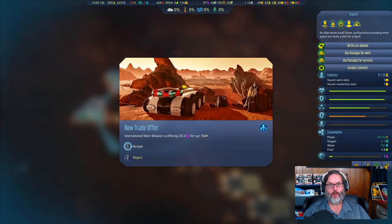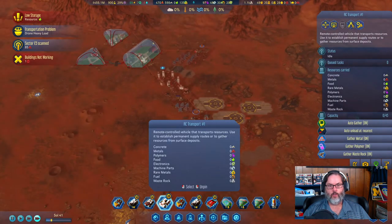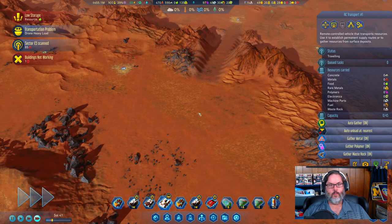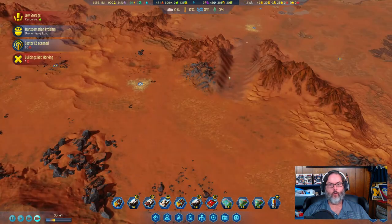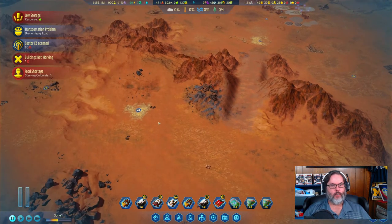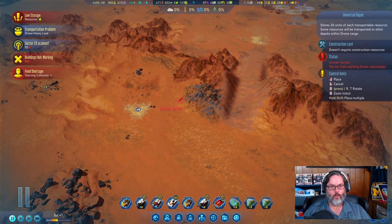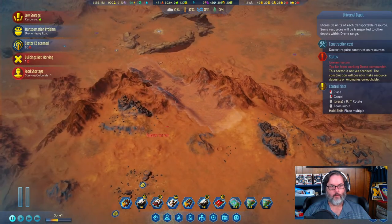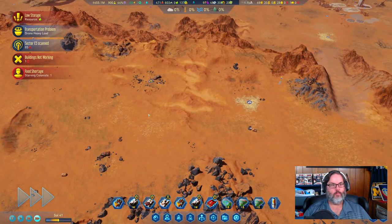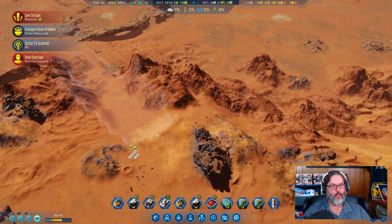There's another polymer influx over 20. This vehicle — why won't he drive up there automatically? You'd think he would. I'm going to place a universal depot here and one over there so he has places to put things. I'm also going to build a metals depot right there.